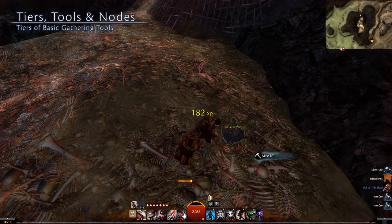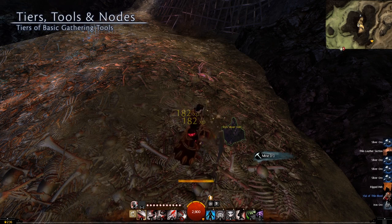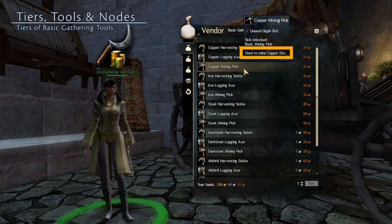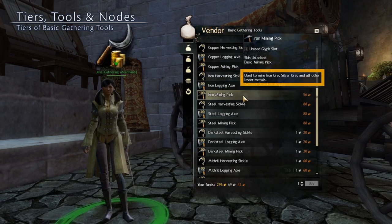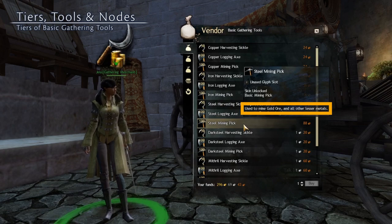Higher tier tools will work on lower tier nodes, though. My suggestion is to just run around with the best gathering tools you can afford, so you don't have to worry about ruining your materials. If you're ever curious about which nodes the tool can gather from, check the tool tooltip. They do a fairly decent job covering the list of nodes.